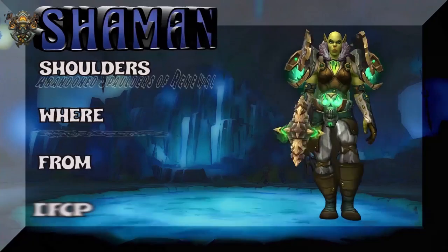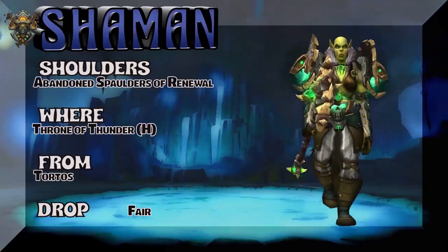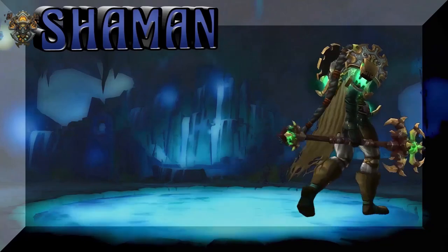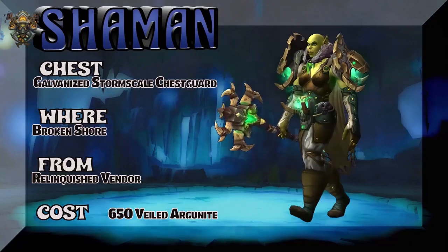Okay, obviously a green look here for Shaman — so we're catching all the color spectrum. Spaulders of Renewal — Throne of Thunder Heroic; Tortos is the boss, kind of a fair drop rate to pick that up. Look at that cloak — it really goes well with this set; we'll get to that in a minute or two.